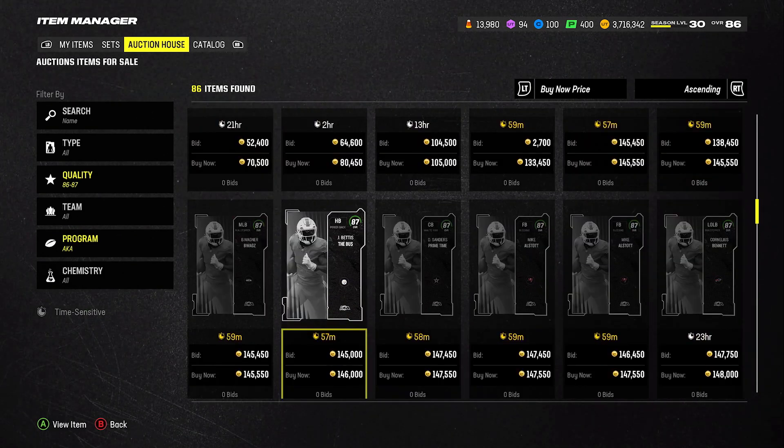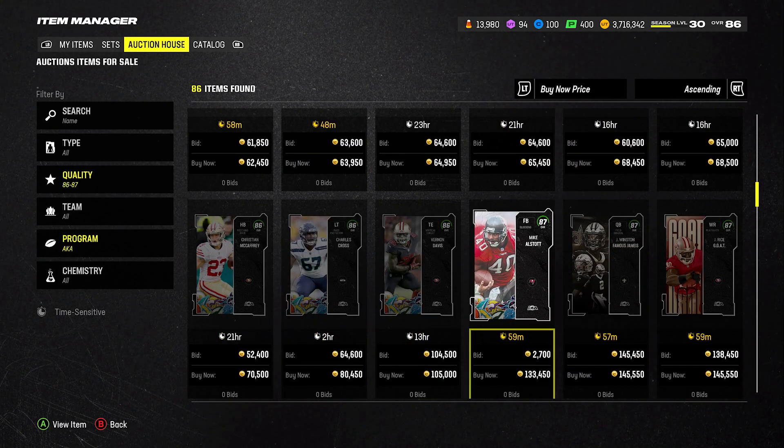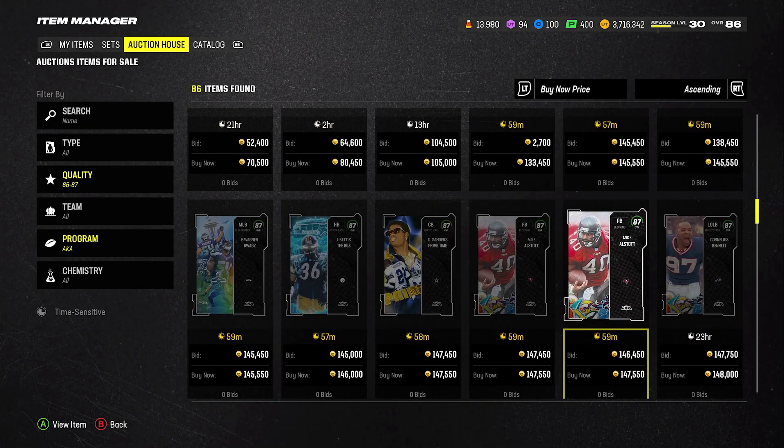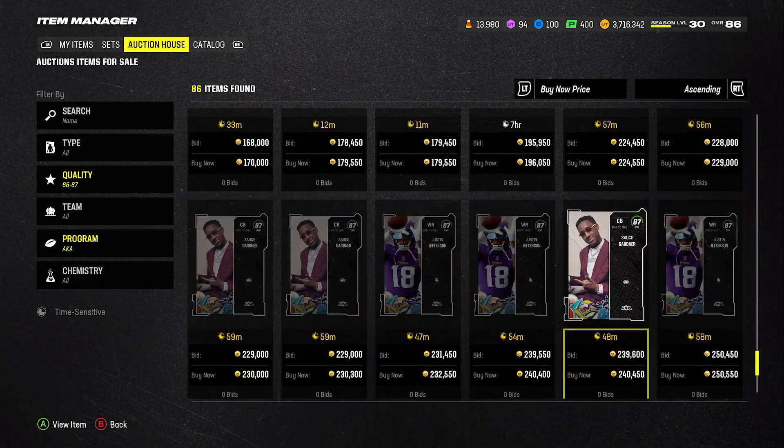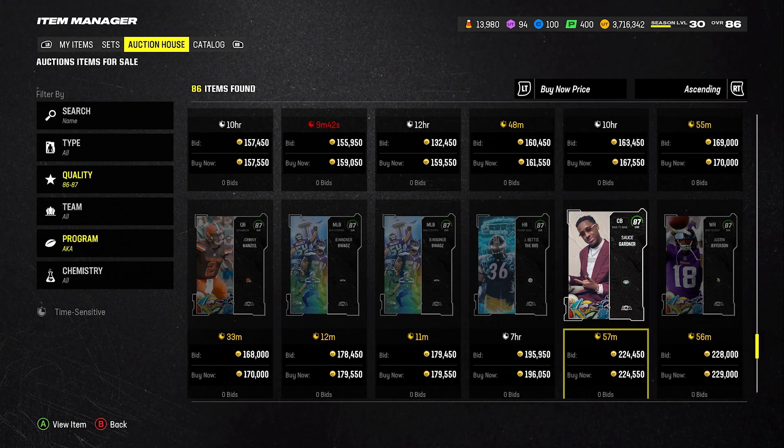AKA 86s... alright, 87s. We're not getting these at 100k — they're at 130k, 145k. Looks like 145 sauce is going for 240, and Jettas is at 220. Let's see if these are actually selling for this amount.